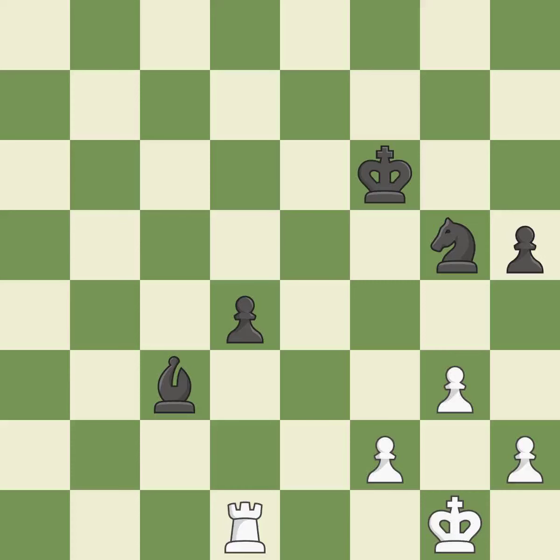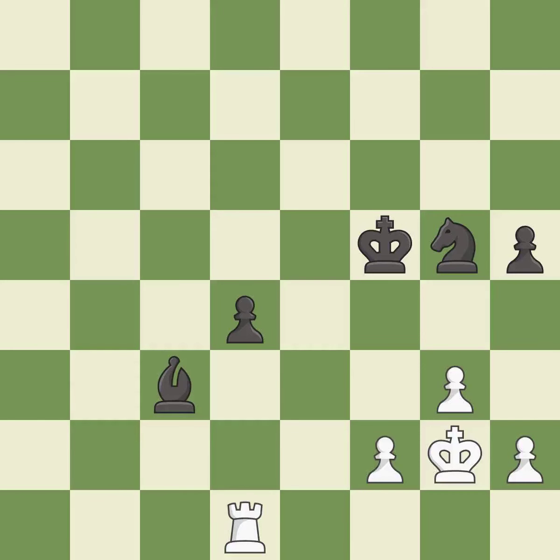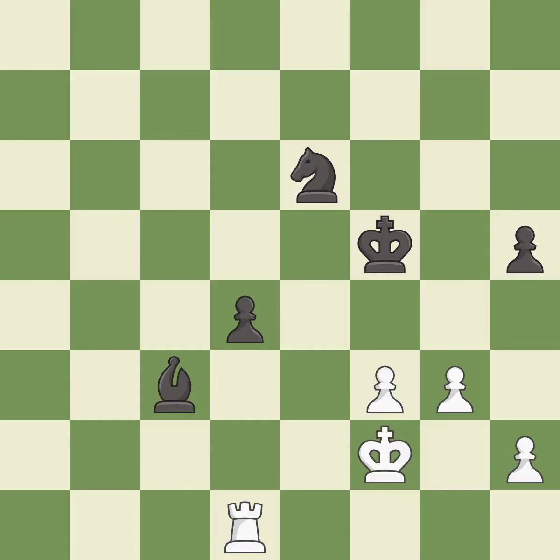Right on target — it is best. This activates the king in the endgame by getting it off of the back rank. This is the only move that works — it is a great move. This is a fair move — it is good. This misses an opportunity to kick a knight — it is an inaccuracy. That's fine — it is good. The game was close to balanced, but now white is worse — it is a mistake.